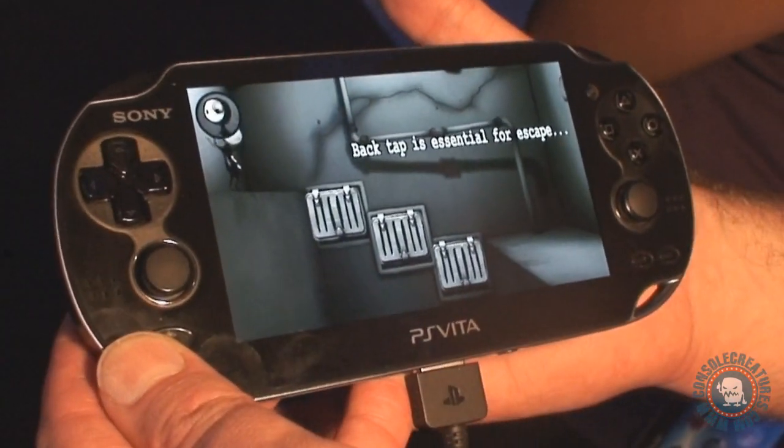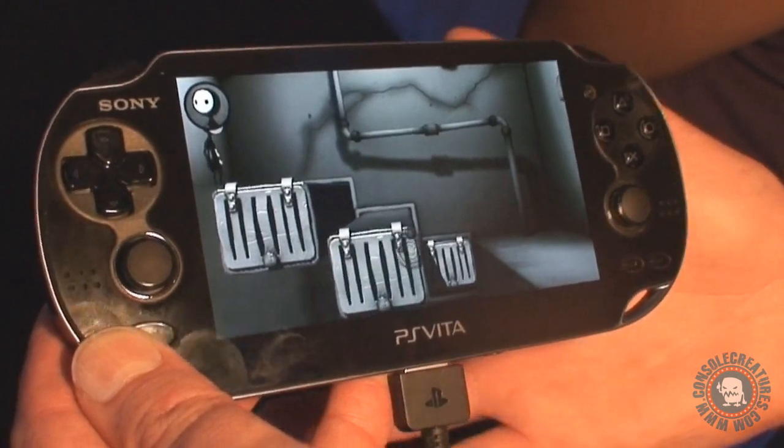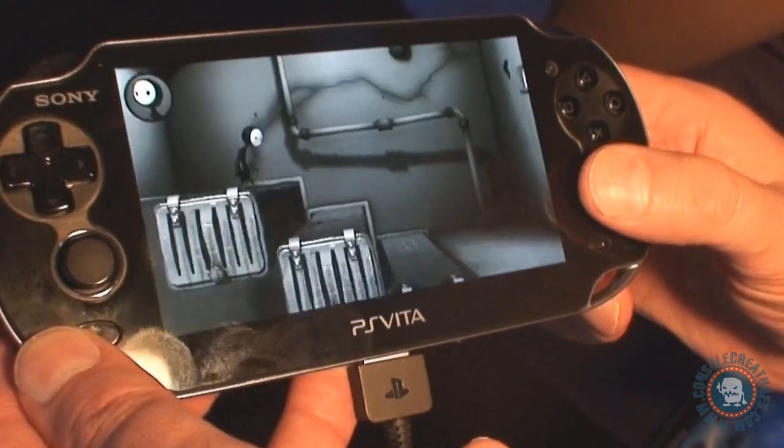So on this level here I have to knock these panels out — I'm tapping the back of the device — and now I can swipe Little and get him out to a safe exit.